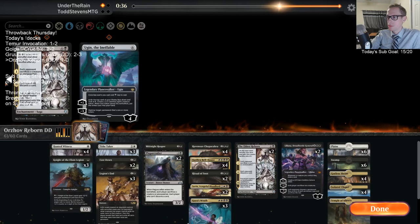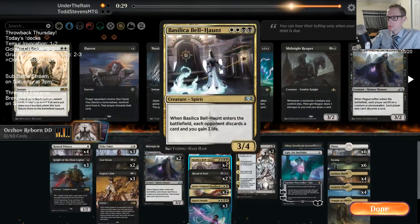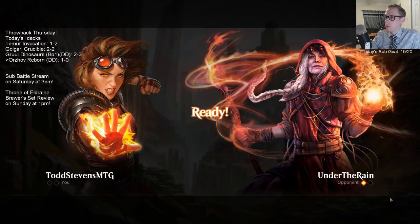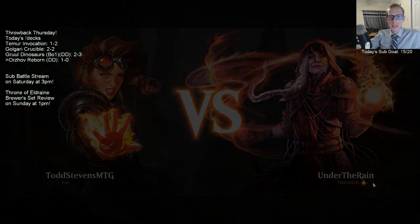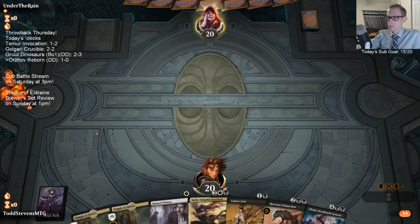We should have something like Cry of the Carnarium in these extra two Ritual of Soot slots. But Cry is not really that good against this - maybe we could have Golden Demise instead. Now we know who can kill Sorin - Liliana does not kill Sorin, let's split those up. I can't play that many fours - I guess Bell Haunt is the weakest, maybe it's Sorin. The exile from Cry could be bad for us - maybe just Golden Demise.